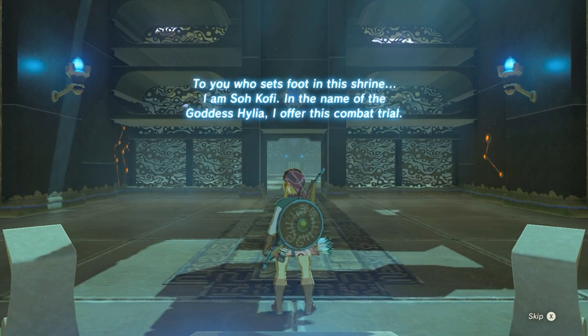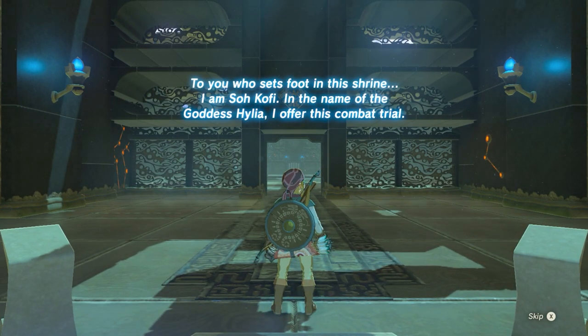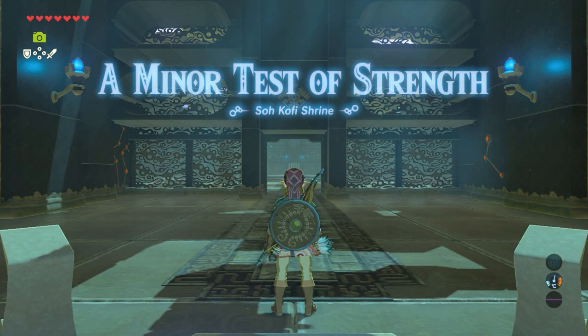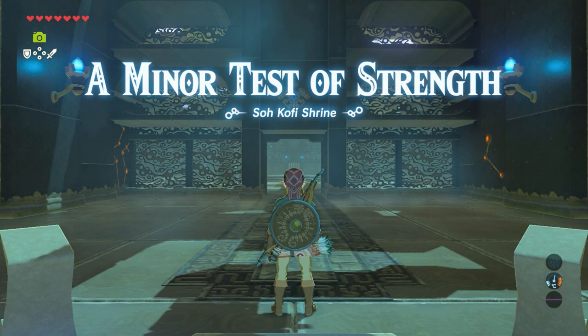The shrine greets you: 'To you who sets foot in this shrine, I am So Kofi. In the name of goddess Hylia, I offer this combat trial.' A minor test of strength — the So Kofi shrine.